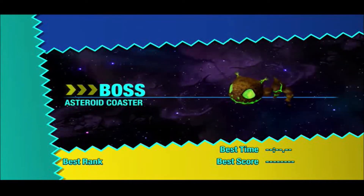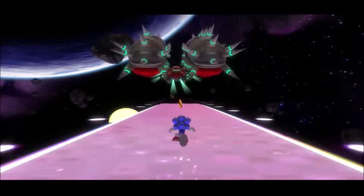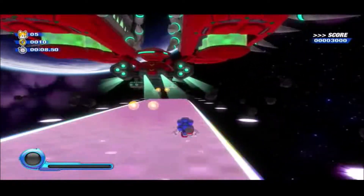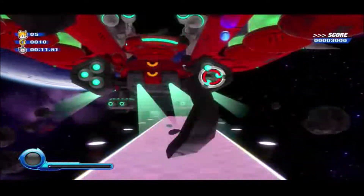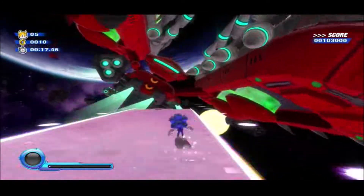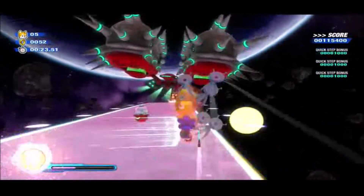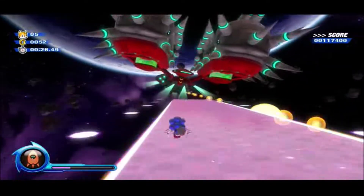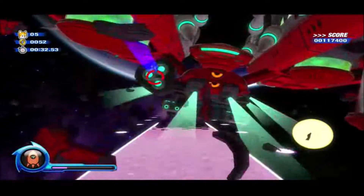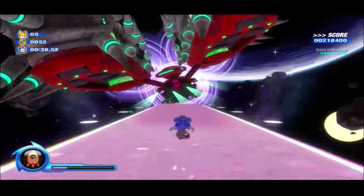So for the boss, it's kind of similar to the Aquarium Park boss. The difference is the Wisp you get is different — in the first one you've got the Laser Wisp; in this one I believe you get the Rocket Wisp. Let's see if I'm right from memory. Yep, we do get the Rocket Wisp. The thing with the Rocket Wisp in Sonic Colors is you can only use it in 2D. The first phase has you pretty much mashing the homing attack ad nauseum.